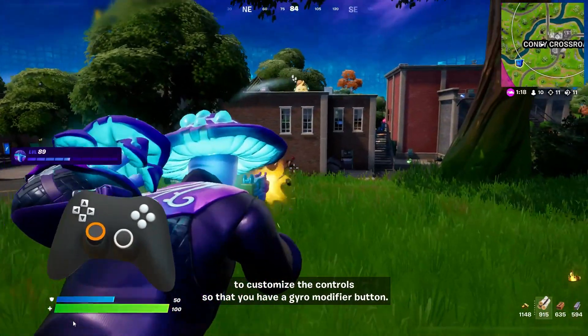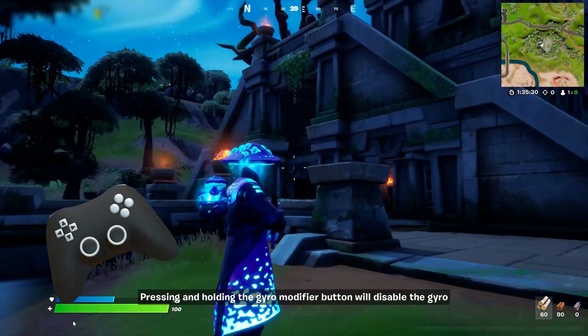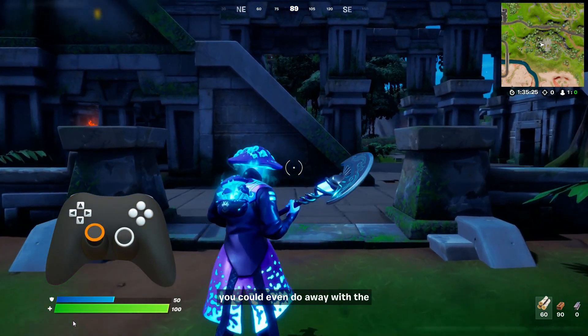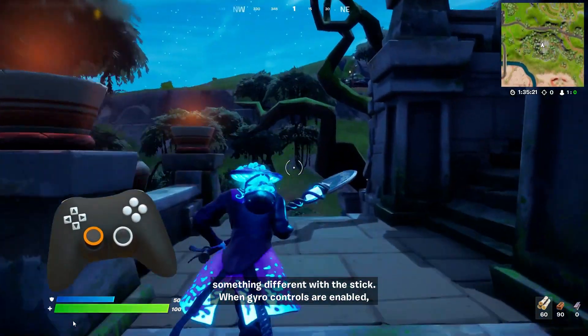Other players like to have gyro always on. If that's how you're playing, it's usually a good idea to customize your controls so that you have a gyro modifier button. Pressing and holding the gyro modifier button will disable the gyro so you can reposition your controller without messing with the camera. Playing like this, you could even do away with the look stick entirely if you really wanted to.